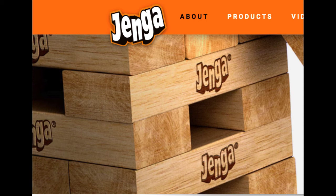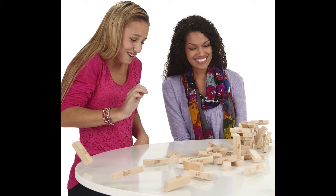The goal is to remove one of the blocks. You can only use one hand — you find a loose block and then you place it on the top. You gotta make sure that you stack it in a crisscrossed manner, so you're gonna create a row of three on top, another row of three on top, stacked. And then whenever it falls, whoever made it fall, that's the loser.